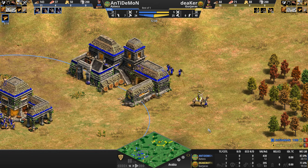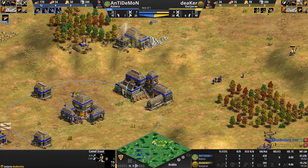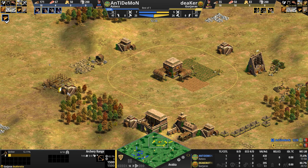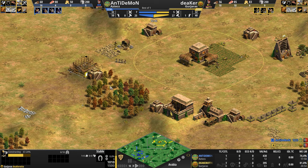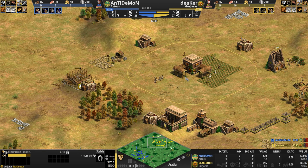Unfortunately, Deeker isn't paying attention, stops his Camel midway, and is literally two or three pokes away from being killed — although the HP on that Camel is healthy at 70. Deeker is building an archery range and a stable, but no Blacksmith and no market. Generally, when players build military structures like this, you know there's going to be at least some kind of feudal pressure.